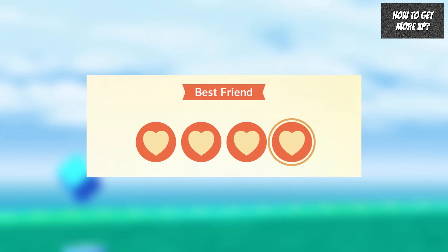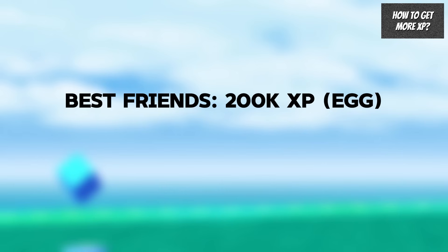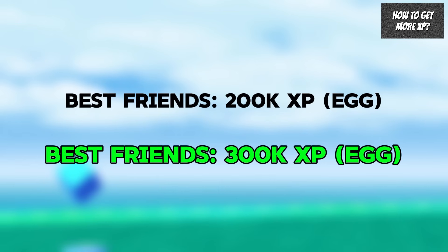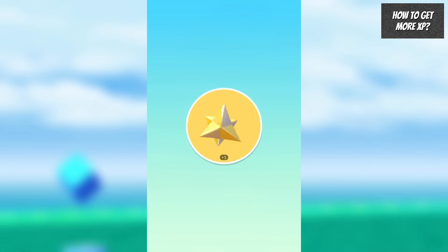Whilst there aren't any specific bonuses to increase stardust or XP gains during this event, leveling up friendship is a great way to get XP this season because you will be getting increased XP for it. For example, getting to best friends will normally get you 200k XP with a Lucky Egg active, but this season will get you 300k XP instead. So it's well worth opening and sending as many gifts as possible to level up friendship with multiple trainers at the same time.